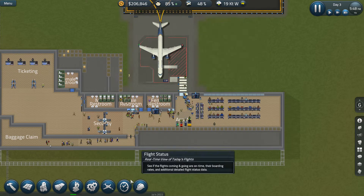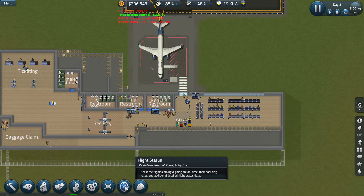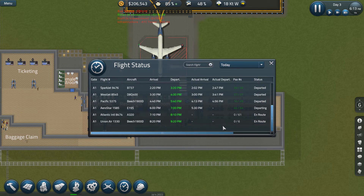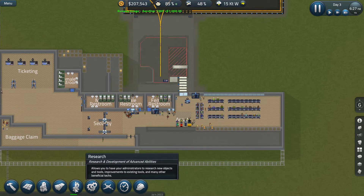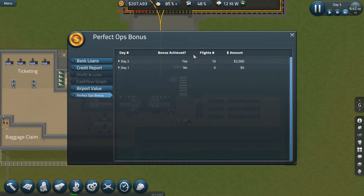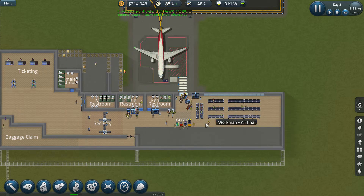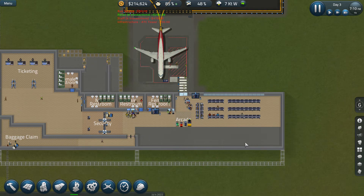I'm pretty sure everybody's taking off and landing. Let's see flight status — everybody's looking good. I think it's under Budget, maybe — Perfect Ops Bonus. First day, yes — today's 15 planes, 13 to 15, I forget which one it is. We'll see how we do on our perfect ops.